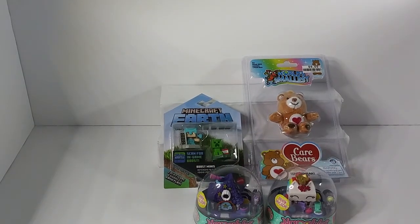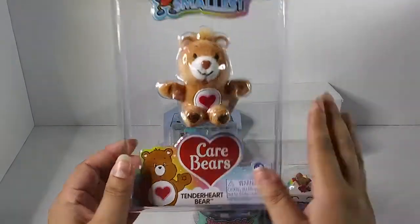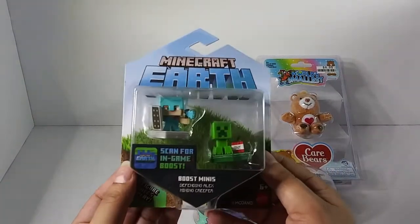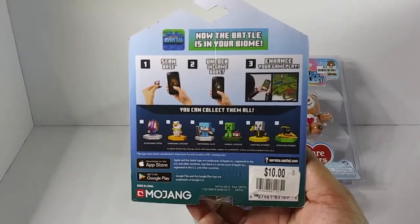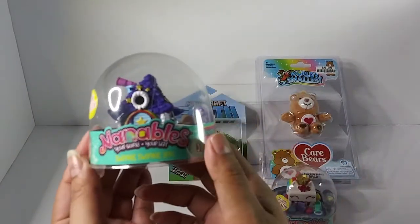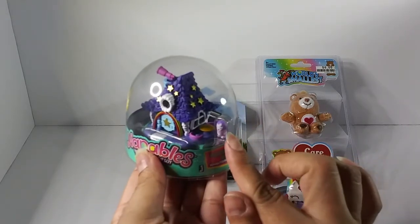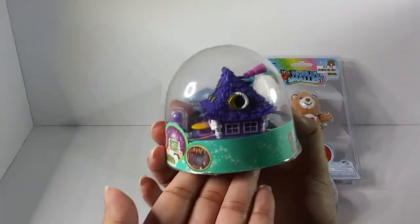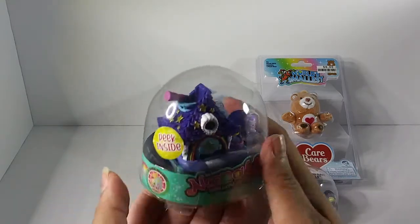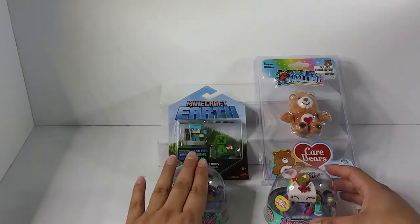I love my Big Lots haul! This is some more stuff I found there. They only had one World's Smallest — I looked everywhere. I saw Minecraft Earth too, thought they were really cute. A lot of these I thought would be really great for the dollhouse. We got Nanables — 'Your World Your Way' — got a little figurine and a cute little house. I also love astrology and astronomy, so I thought that would be really cute.